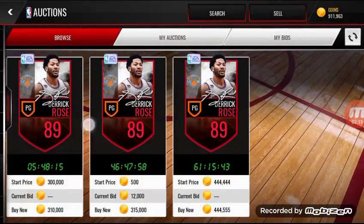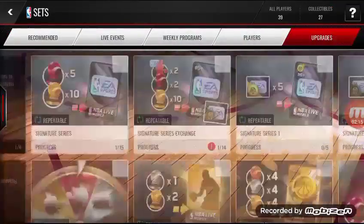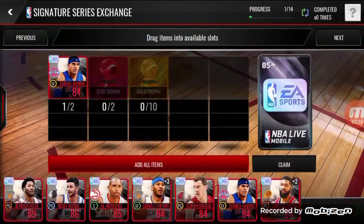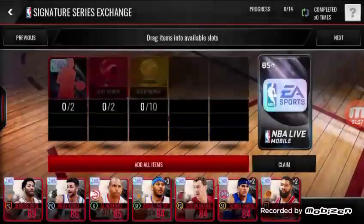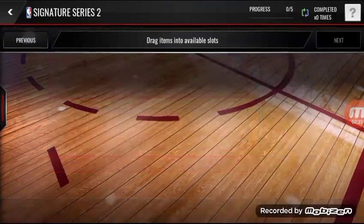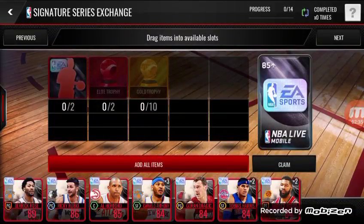It's an 89 — we gotta see how much that one goes for. Rose program signature: 300k. That is not a bad pull whatsoever. Let's see what's in these exchange sets. Signature exchange — you get an 85 overall, but you need all that stuff. I don't think we're gonna do this because we need more trophies.